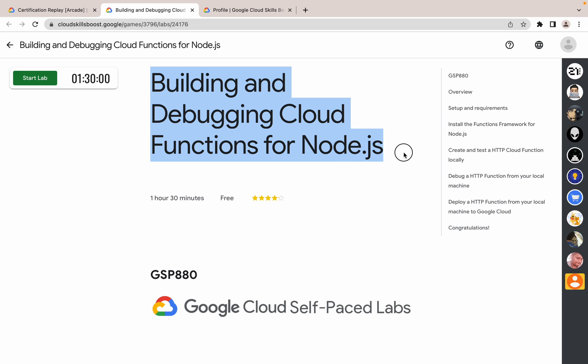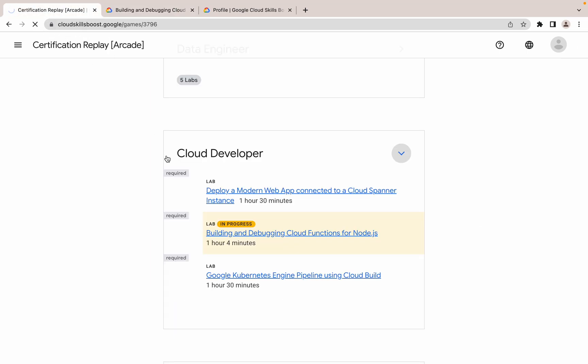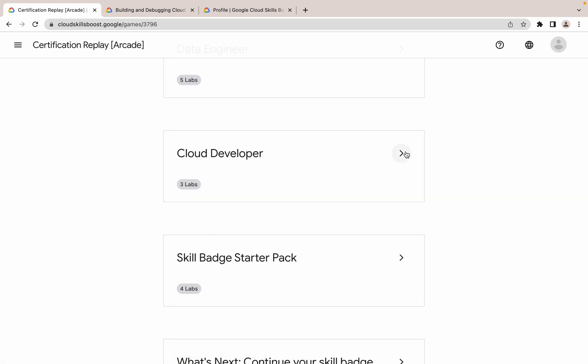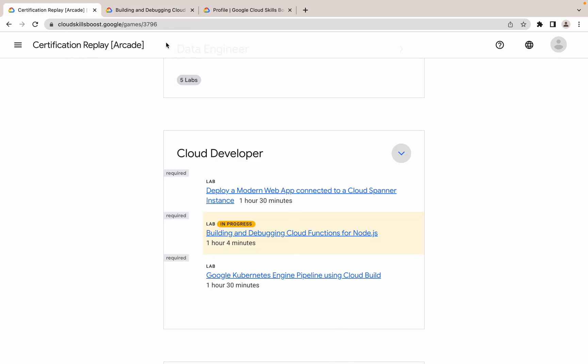Welcome back to the channel. The lab was not working properly for a couple of days, but the team has fixed it. Now if you simply click on Start Lab, the lab will start without any issue, and it won't take a provision time. In my previous video I said that once you get the credentials, if you refresh the page you will get a green tick, but now it won't give the green tick right away — we have to spend about three to five minutes to complete and get a green tick.